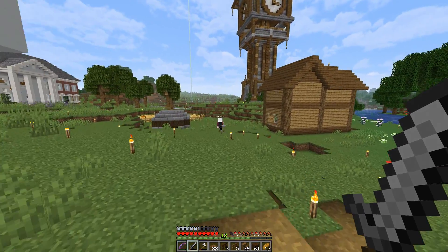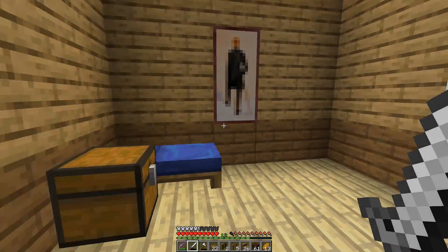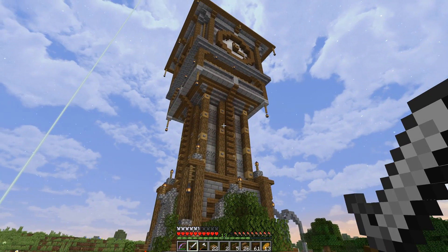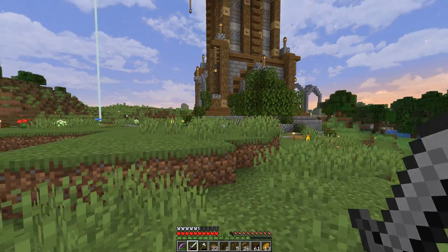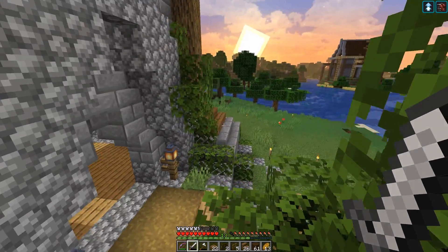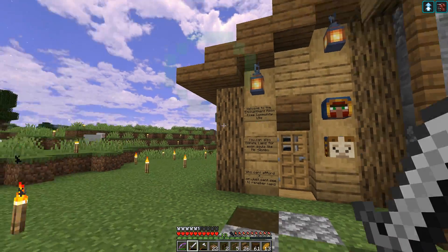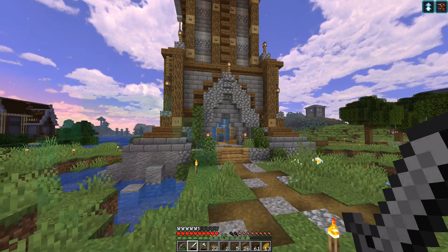Over here is the inn and tavern — this is where I found my very lovely llama head earlier. Thanks, Wombo. And can we just talk about this clock tower? I said it was built by Wombology earlier, but I was corrected — it was actually built by Stormin. Yes, Stormin! This looks incredible. We've got a bubble column here to the nether portal and another one here to the viewing platform.